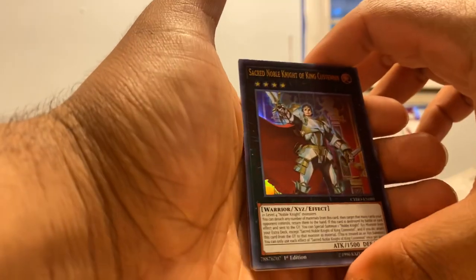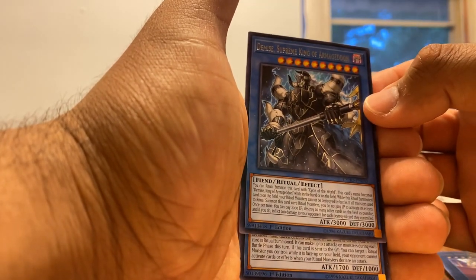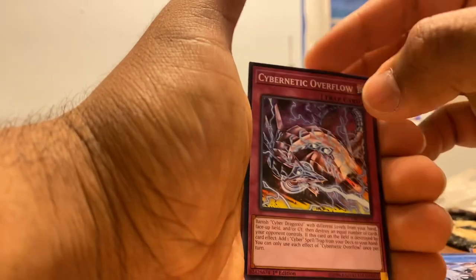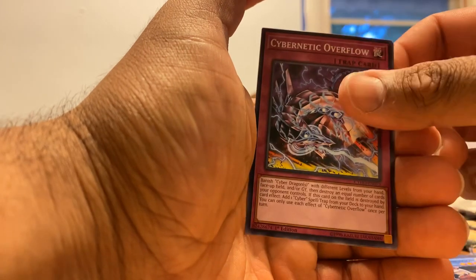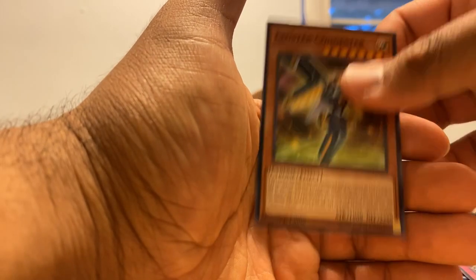Our three Cybernetic Horizon packs. I think Borosel is in here, that would be nice and cool. So: Crusadia Draco, World Legacy Memory, Shield Handler, Sacred Noble Knight of King, Custanian, Demise of Prey King of Armageddon, Ruined Angel of Olivian, Cybernetic Overflow — by the way, I play Duel Links and this freaking card is a pain in the ass going against Cyber Dragons — World Legacy Mind Meld, and Cluster Congestor.